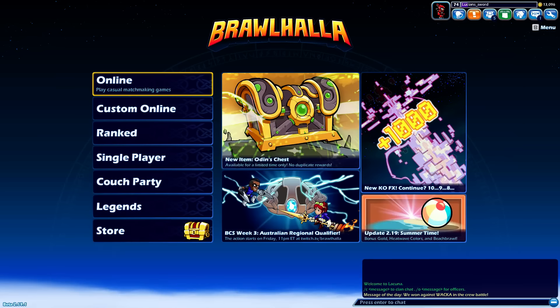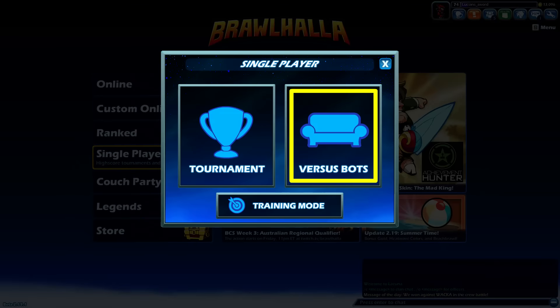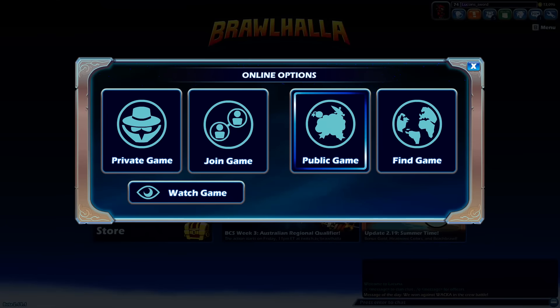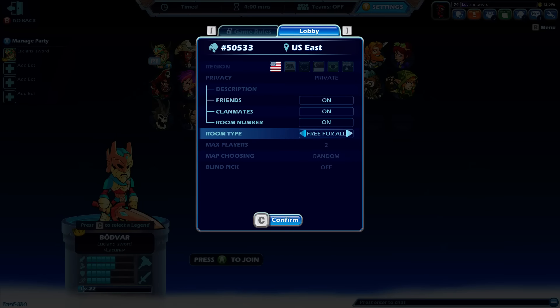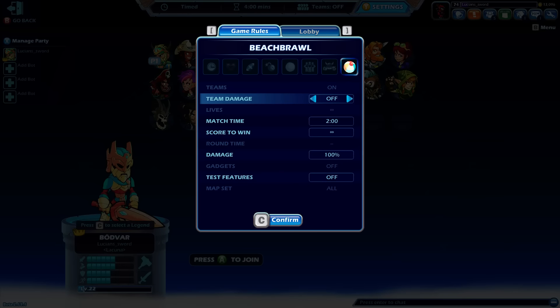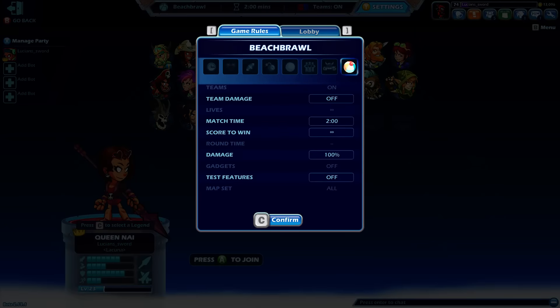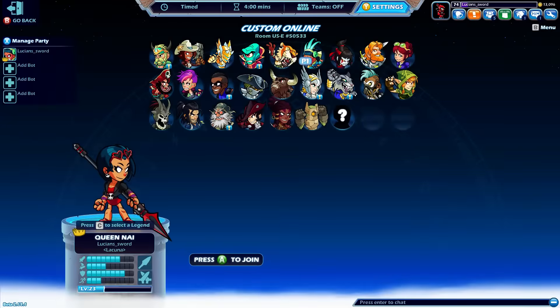Let's get into the game and check out the Beach Brawl — I haven't actually even looked at it yet, I don't know where it is. We might have to do it in custom, so I'm gonna make a custom public game. I'll call it Beach Party. Here we go, Beach Brawl, two minutes. I need to put it back to public — there we go. All right, public Beach Brawl.